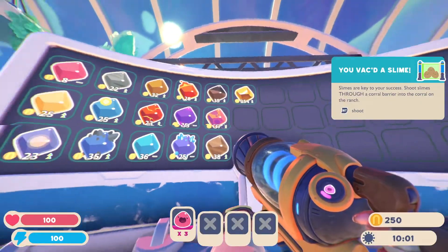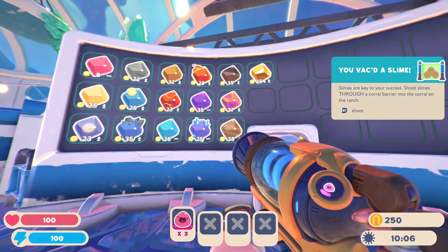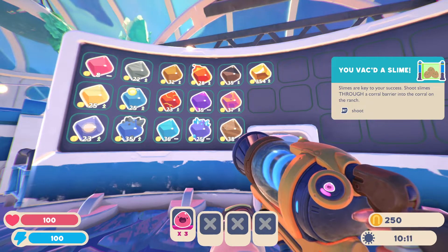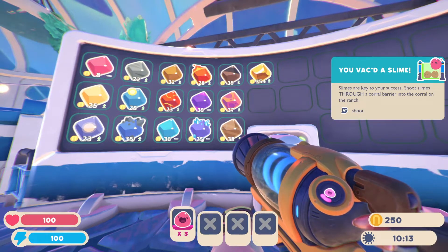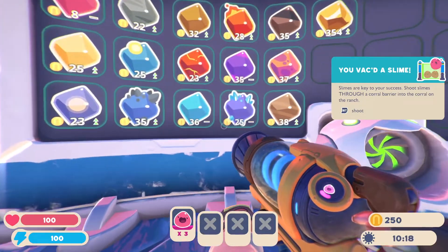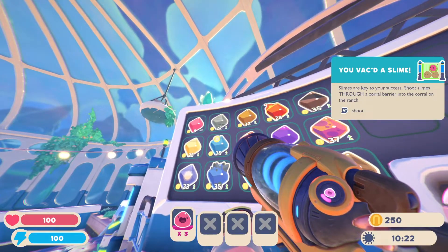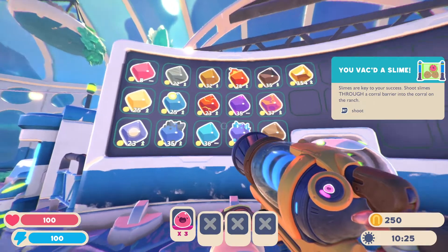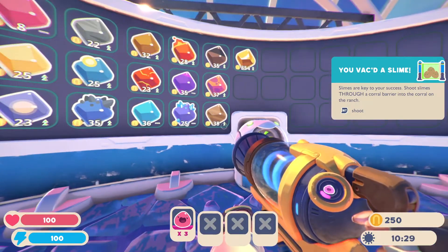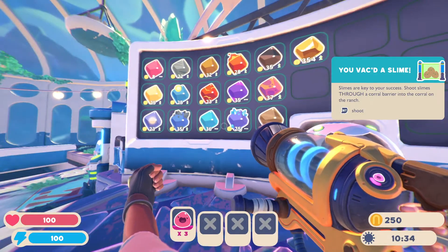What do we have here? So we have a few familiar slimes. We got pink, we got the phosphor slimes, rock slimes, crystal slimes, magma slimes, fire slimes, the raccoon slimes — which is also called hunter slimes. That looks to be a Tabby Slime but it's a little different — maybe a Pawn Slime from the looks of it. I don't know. We do have a few new ones here.